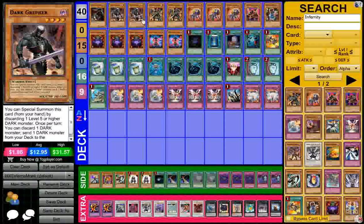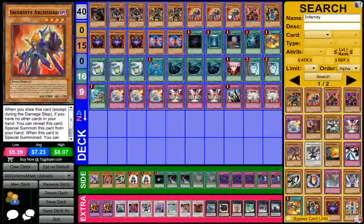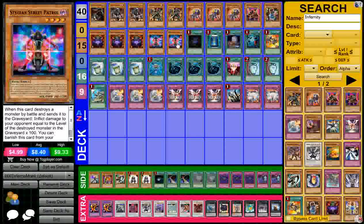So basically I have one Armageddon Knight, two Dark Gruffers. I'm running two Infernity Archer, obviously the three Arch Fiend. I play the one Tuner, one Avenger, one Mirage, the three Necromancer, and two Stygian Street Patrol.